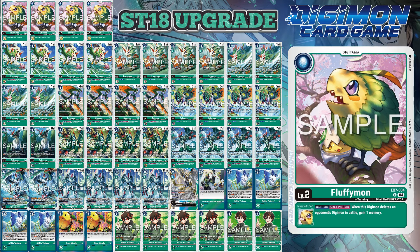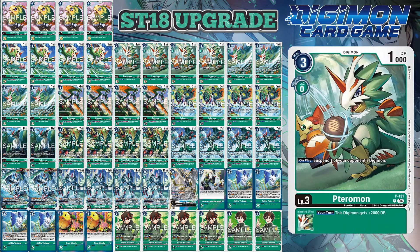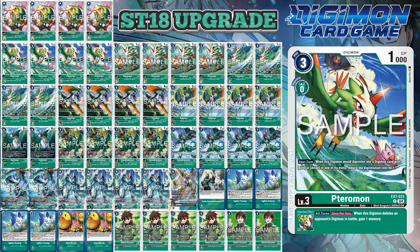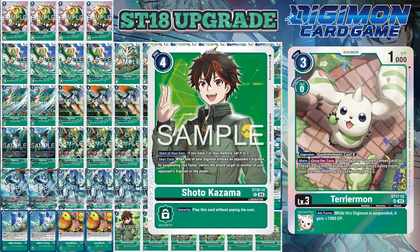With your level 3s, you're running all Taramons — first, the promo that lets you suspend one of your opponent's Digimon on play with a Your Turn plus 2,000 DP inheritable; the Starter Deck Taramon for searching; and the EX7 for reducing Digivolution costs. If you can't get the promo, you could use Starter Deck Tarromons for playing Shotos at a reduced cost, though your searching gets a little worse.